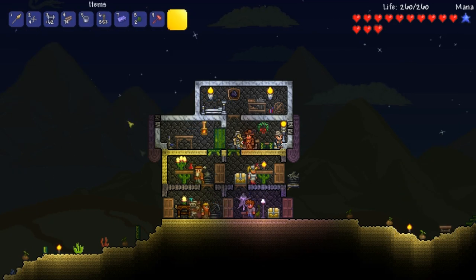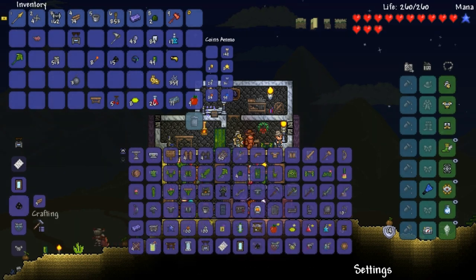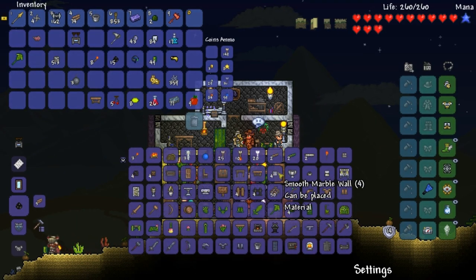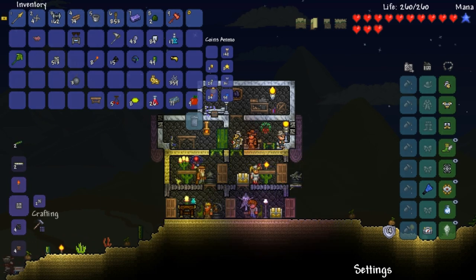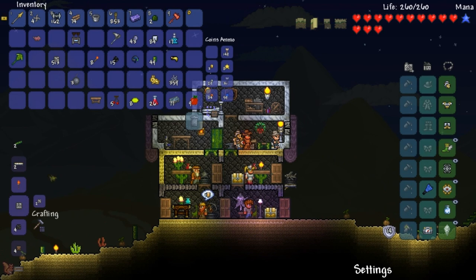Let's go up here - charcoal, there it is. Five pieces of wood per charcoal - that's a lot. It's running through my inventory, running through my wood. Now we need gray bricks - I'm pretty sure it's a gray brick - I'll make 25 either way.